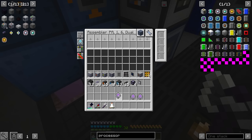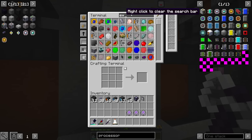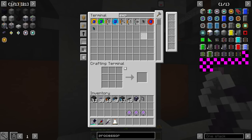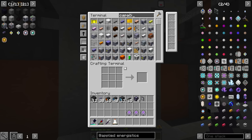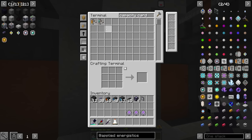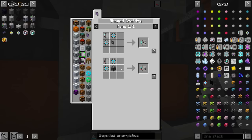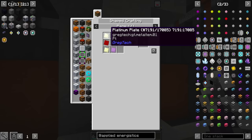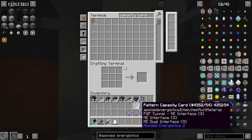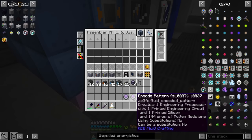It looks like we are out of interface slots. We could add a second interface or we could add expansion cards - the capacity cards. We have a few from loot bags. They're expensive - two 16Ks, an interface, and an advanced card, which takes platinum. We have four from loot bags, so we're going to place one in here. That unlocks the next row, allowing us to place more patterns inside.